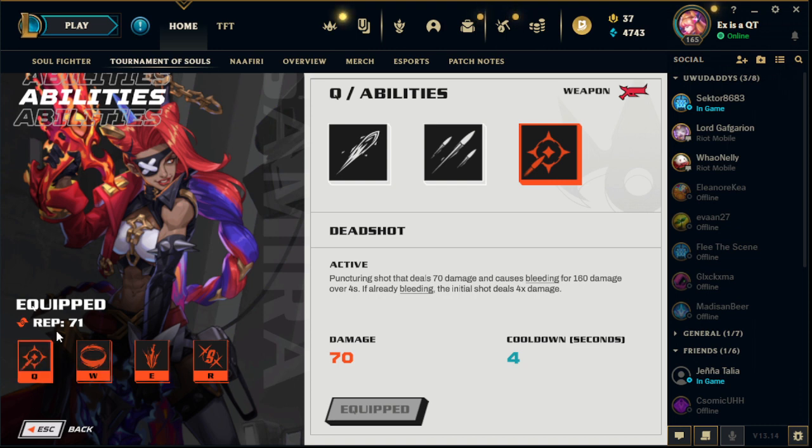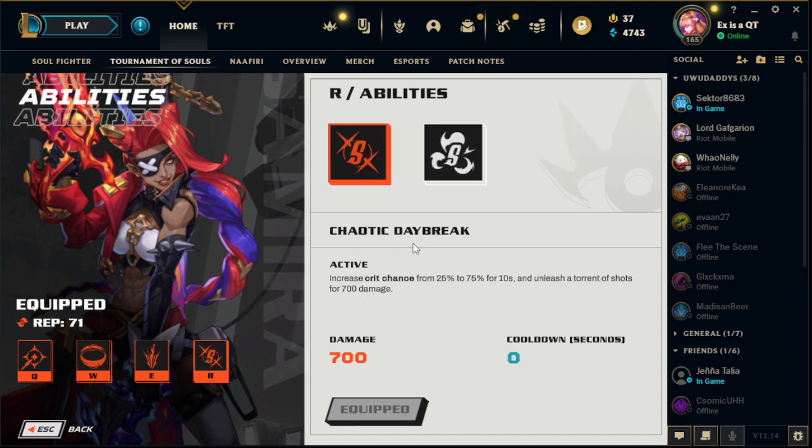So you're going to rotate between QE repeatedly, and then when Evelynn goes invisible, I'll show you when she comes back — there's a sound cue. And then for my ultimate, I'm just going to use ultimate Chaotic Daybreak.